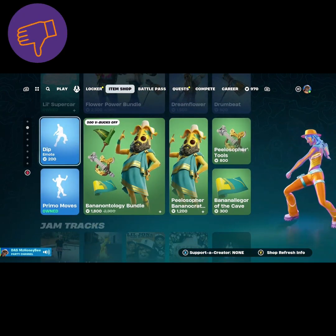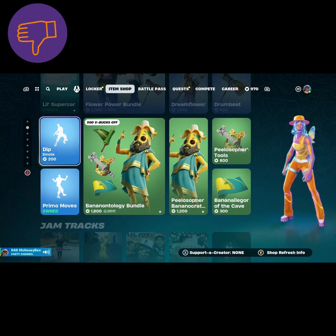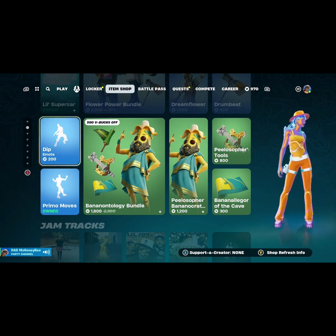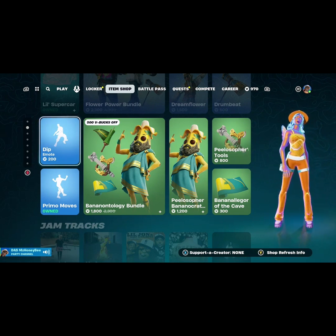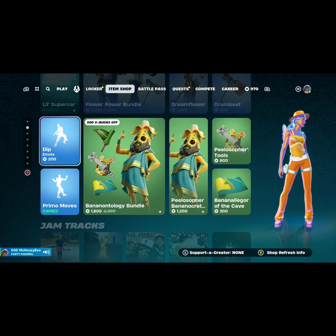Then we have the Dip emote — it's 200 V-Bucks. I mean, I guess that's the cheapest it can go for the little movement that you're gonna do with it. I love the Primo Moves emote, I own it, I think this is super cute. And honestly I think the Primo Moves emote will go really cute with one of the Flower Power skins.